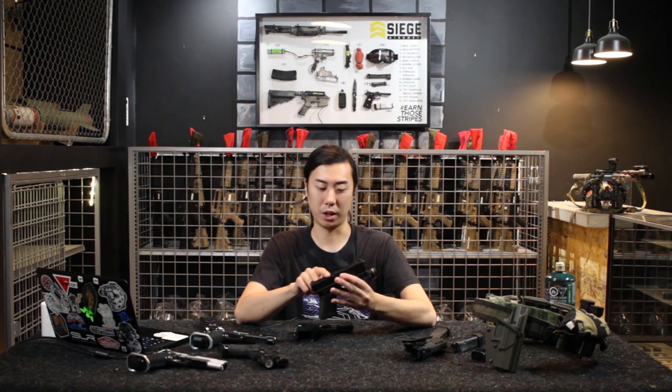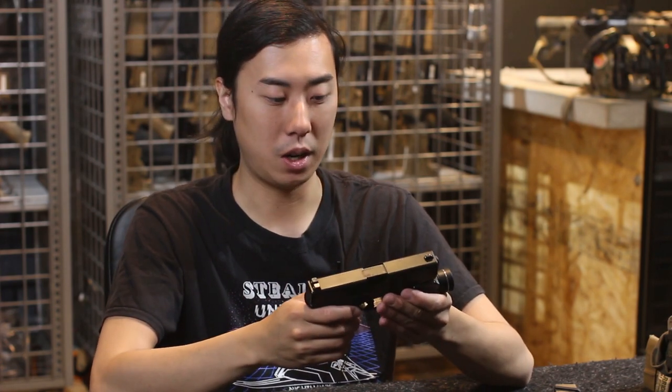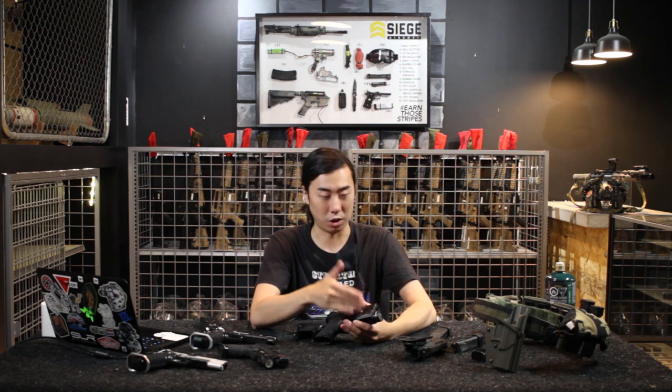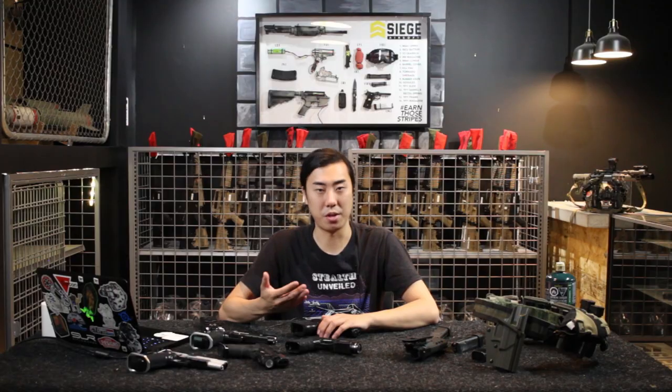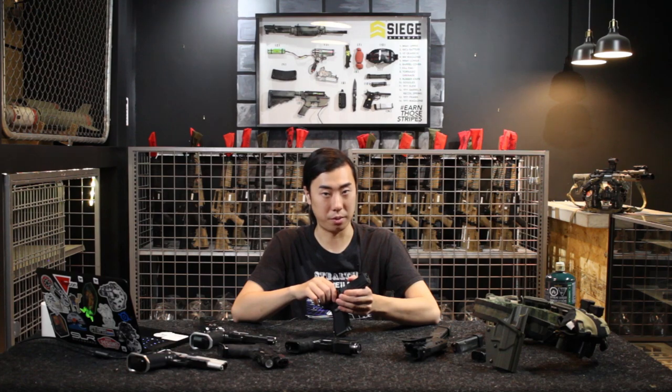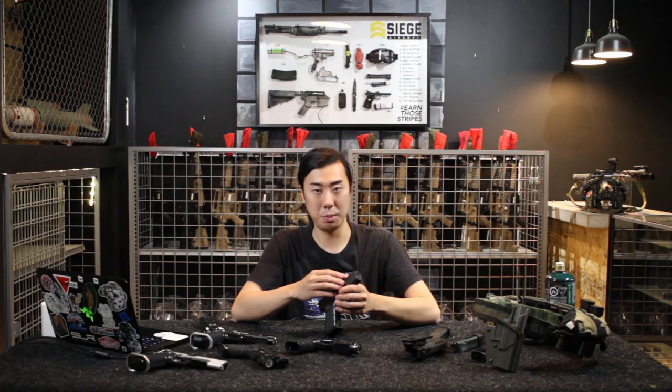Other pistol attachments to consider include an RMR or red dot sight, though I think a flashlight is more important and more versatile. Something really popular with pistol primary users and even rifle guys at Siege is a tracer unit — the X-Core Tech ones are a good example. I personally don't use tracers because I think they give away my position. If you do get a tracer unit, since the pistol barrel moves and the slide reciprocates, you want one that's small and light — a heavy one might break or not sit properly. You'll also need to make sure your barrel is correctly threaded for the tracer, as most pistols don't come with a threaded barrel or the tracer unit itself.